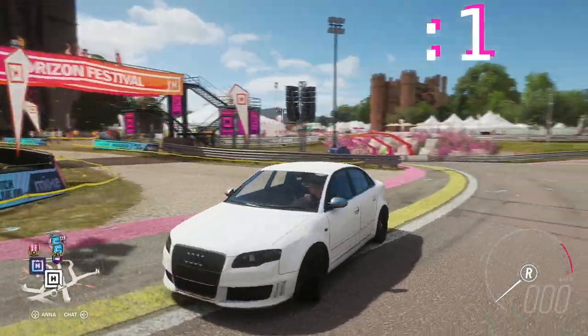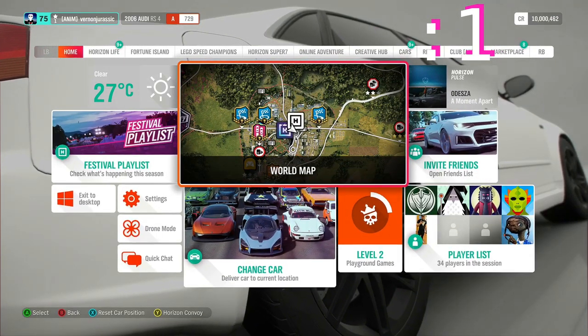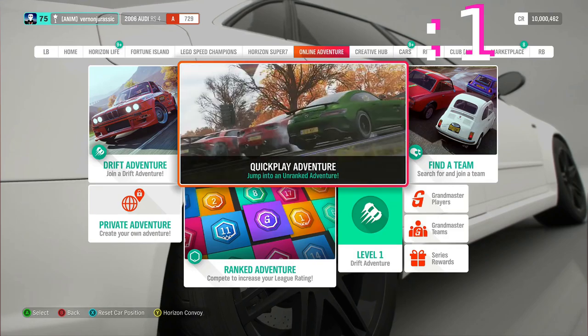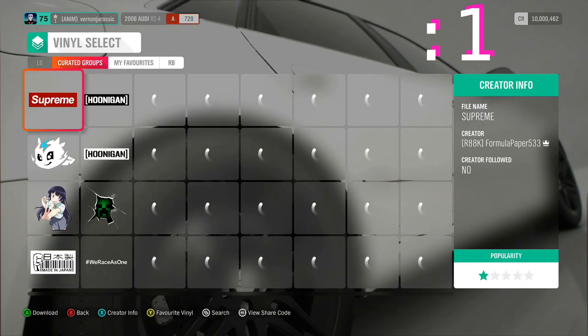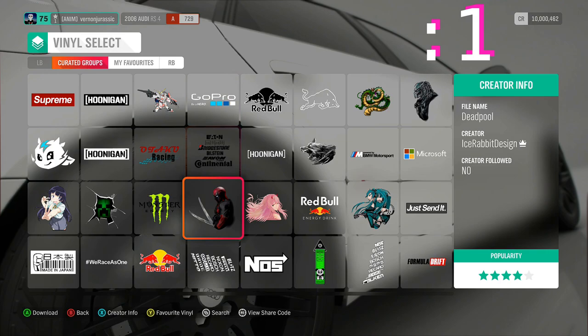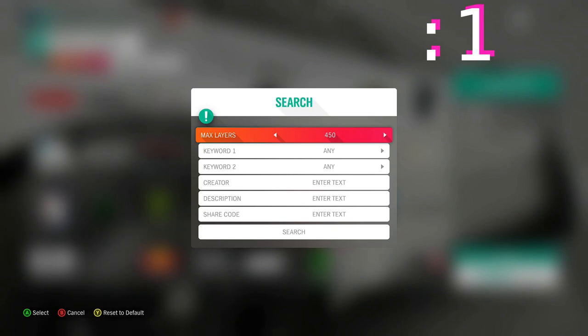Method 1. If you want a random anime, first press Start, then go to Creative Hub, then select Vinyl Group. Here you will see random groups, but you want anime, so press Search. Make sure your max layers is on 3000.